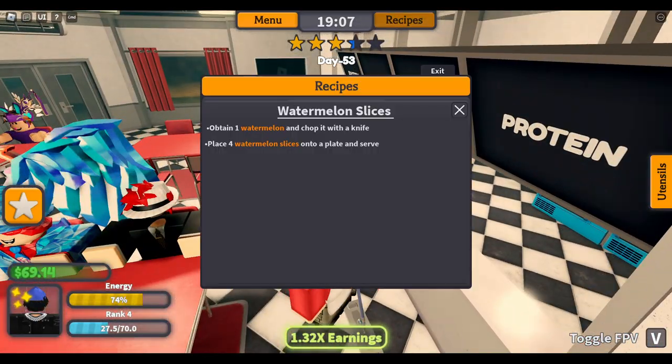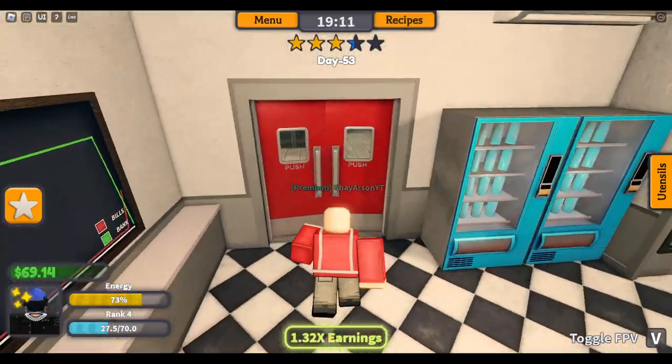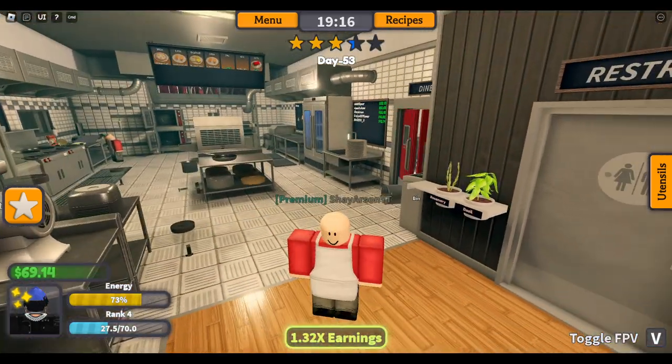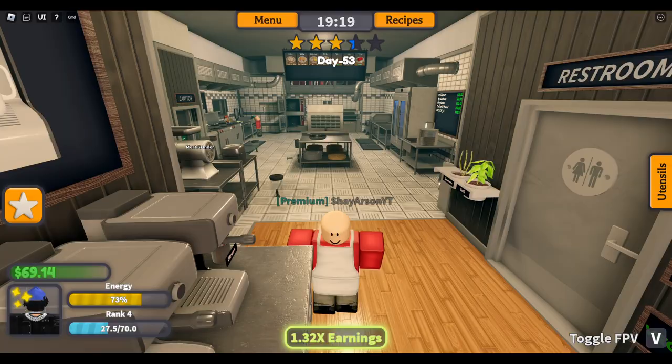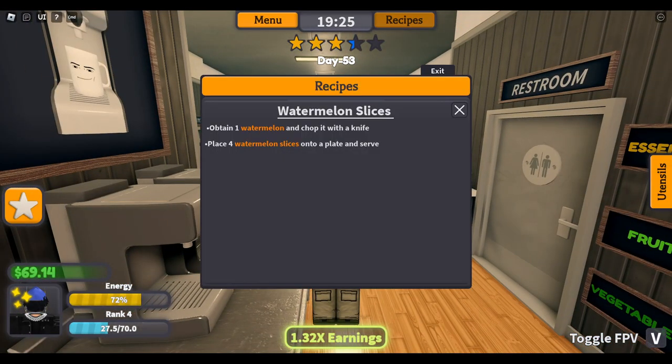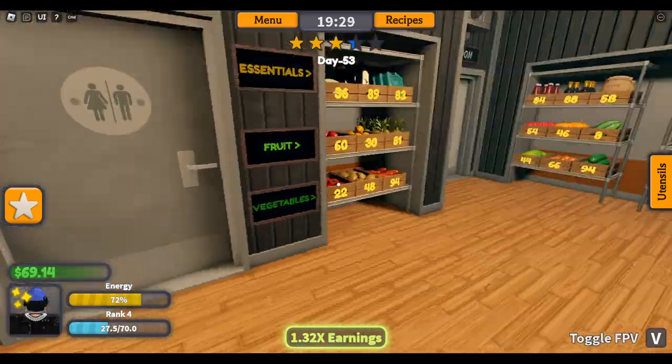You can toggle the recipe and go back and forth. I don't know why we're all bald — that's kind of making me mad. I think you can edit your character, I'm not quite sure. But you can toggle first person here, which is very cool. So let's see what we need.